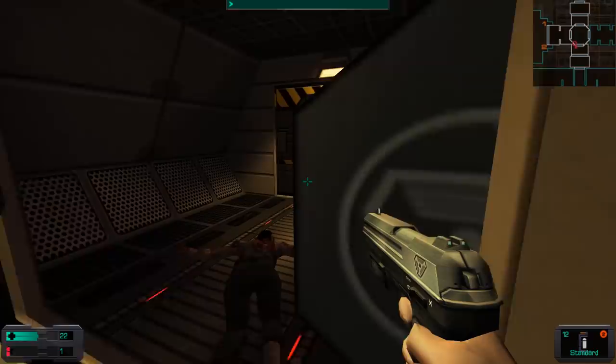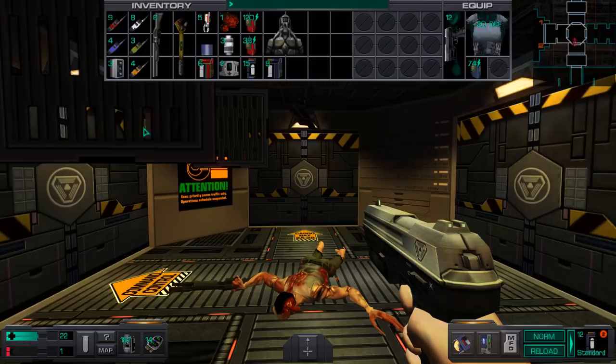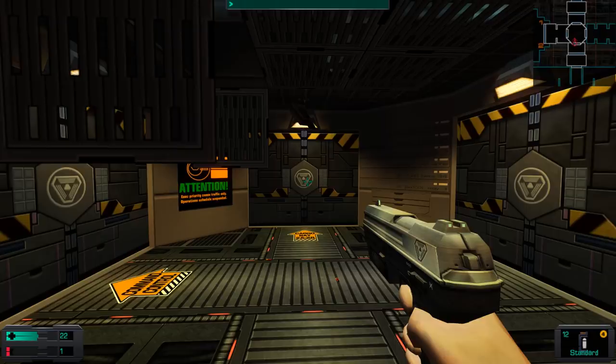Hey folks, this is Deco here, and welcome back to System Shock 2. When last we left off, we just dealt with Cargo Bay 1, which is a barrel of laughs, so now we're going to head over and deal with Cargo Bay 2. My pistol's in pretty bad shape - I'd like to get that up to a 4. I don't want things to break while I'm using them.